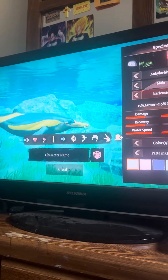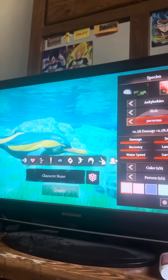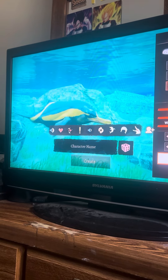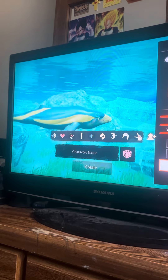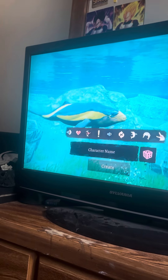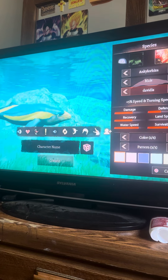5% armor, 2.5% cooldown. This one looks basically like a porpoise — actually, not a porpoise, a river dolphin. It looks pretty cool. This one looks — I forget the name of the whale, but it reminds me of something. I forget the name of the species. Damage.